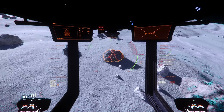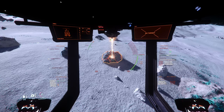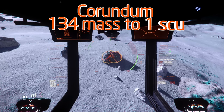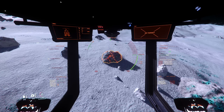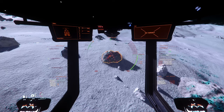Corundum, on the other hand, belongs to what I consider the tier 2 class of common elements, at a density of 4.02 and a mass-to-SCU ratio of 134. It raises resistance by 10% and instability by 0.5, but isn't a terrible common since its density is the third lowest out of all the common elements in the game.